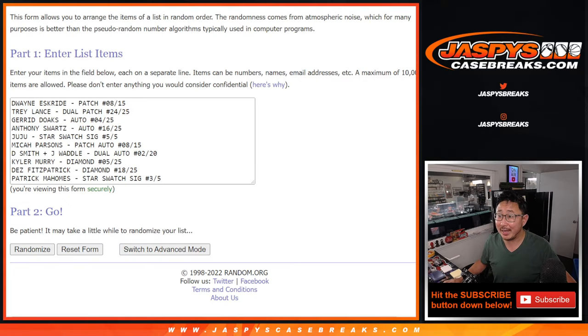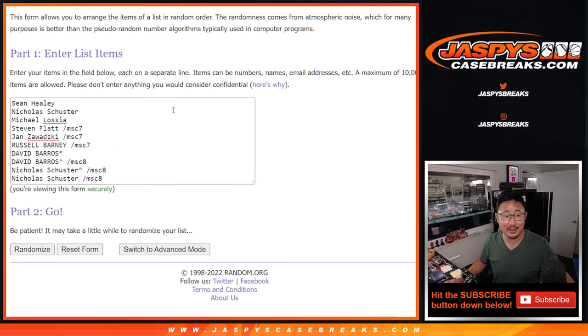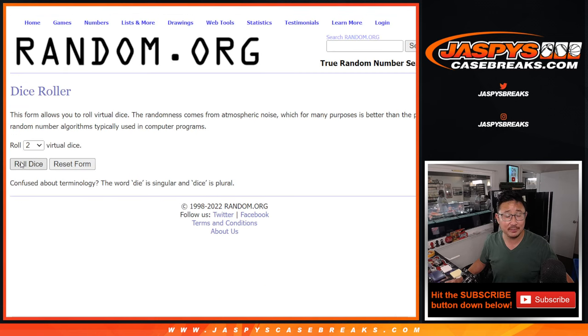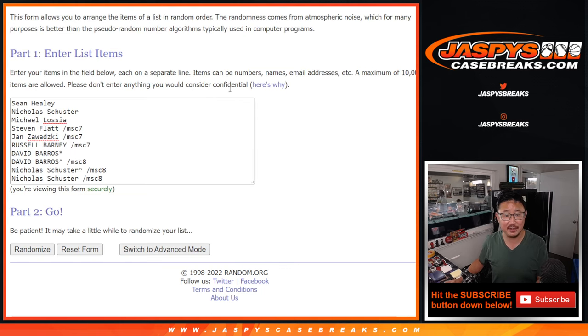Welcome back, everybody. Got the hits typed in — there are 10 hits right here. Some pretty nice stuff. Thanks and good luck again to this group. One dice roll for both lists: 6 and a 4, 10 times. Names first, then the hits.